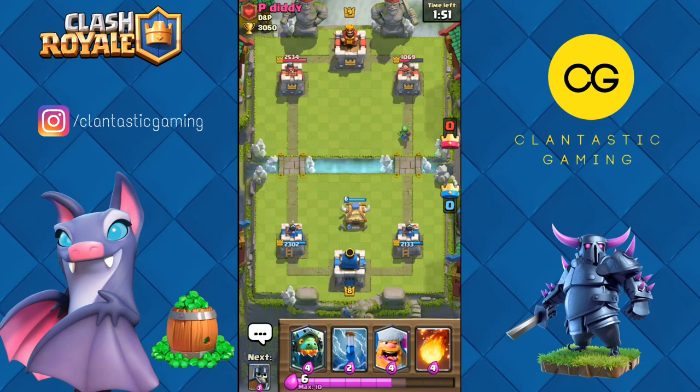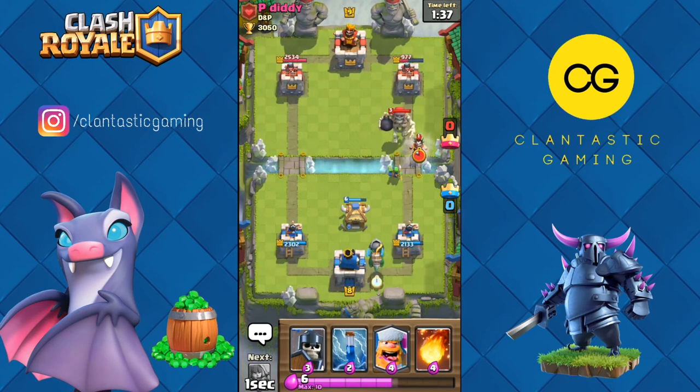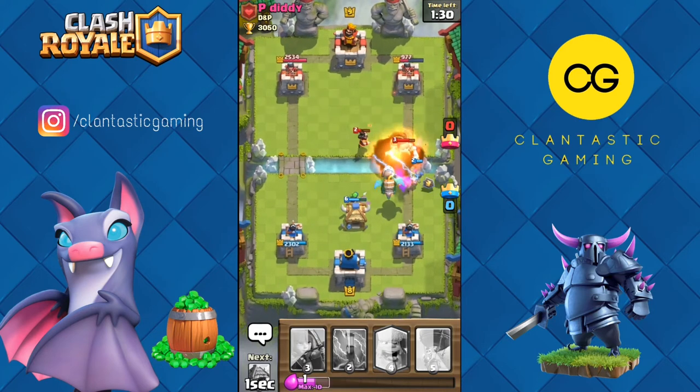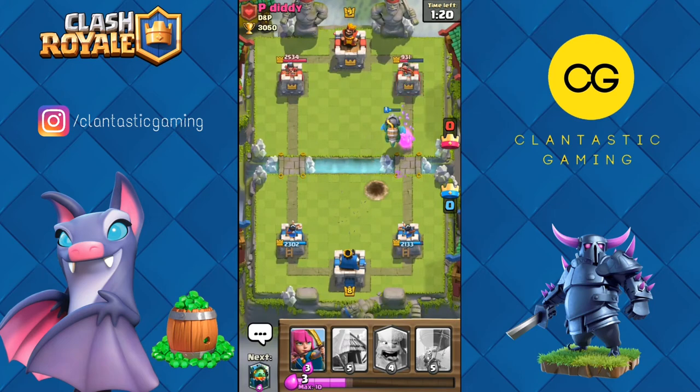Giant skeleton — we could go inferno dragon in the back but he'll be ready with electro wizard. Let's put guards to kill this electro wizard. Another one — let's kill with fireball and zap this electro wizard. We spent a lot of elixir but we still managed to defend. The inferno dragon is down.